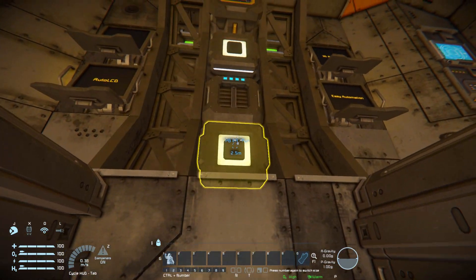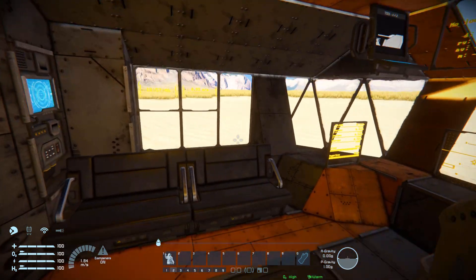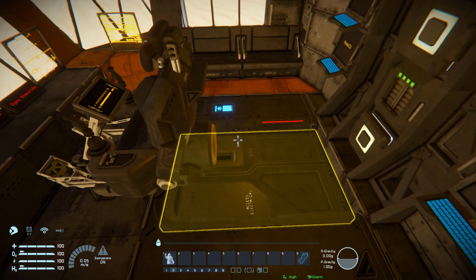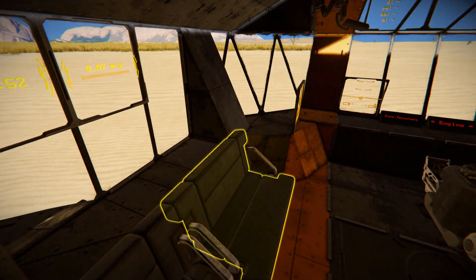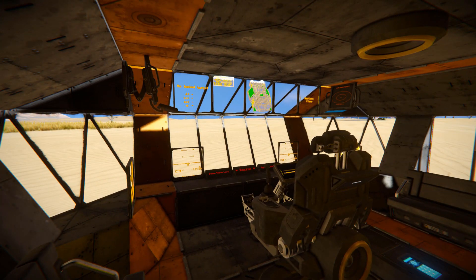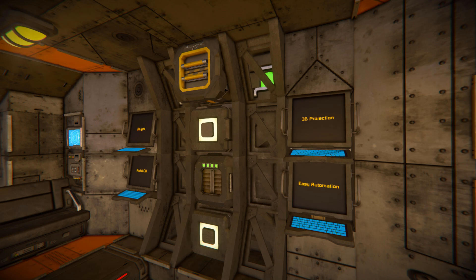Hopping up onto here and pressing the button, we're raised all the way up and we're on the inside. Walking across, the door closes behind us and this is what we get. Looking around the room, there are some seats on the side for a couple of passengers, our LCDs at the front for the 3D display, a sound button, a few interior lights, and behind us is quite a lot of scripts.